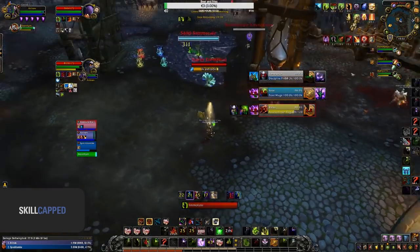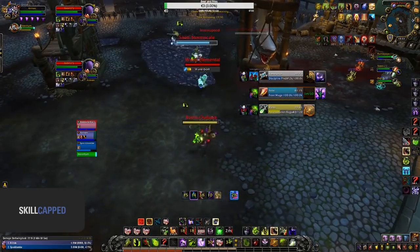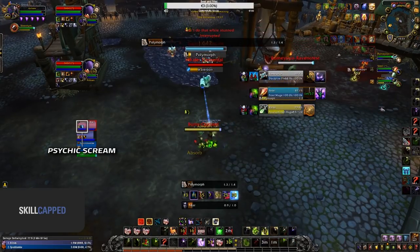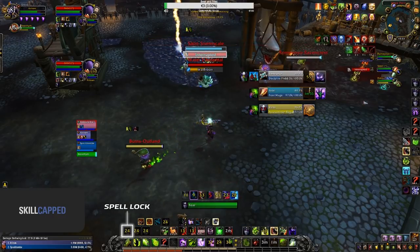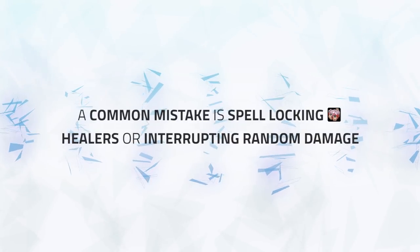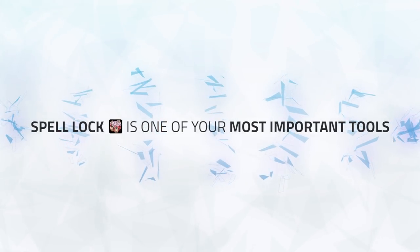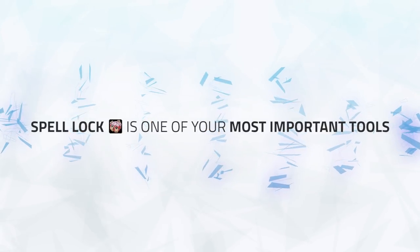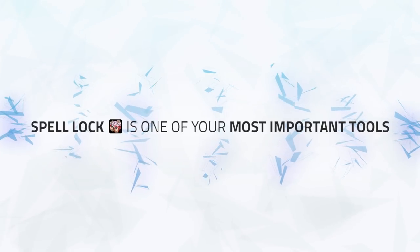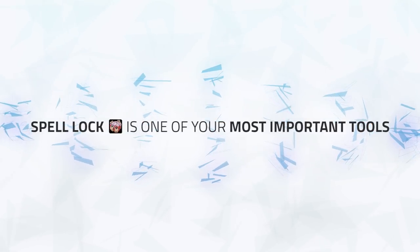Stopping important crowd control also plays a very important role in peeling for your team and staying alive. Take a look here — the RMP has had enough of Aratross's peels and decides to swap onto him with a Fear onto his Paladin, in which the Mage looks to cast a Polymorph. With the Paladin still inside a Fear, he has no way of line-of-sighting the Polymorph, so Aratross opts to use his Spell Lock so the Paladin is able to get back to the pillar and line-of-sight, enabling them to survive. A mistake you can often make is kicking healers or just stopping random damage — Spell Lock is one of your most important tools and you should think every time before you use it. There is no point stopping a Frostbolt when your whole team is full health, or locking enemy healers if you don't have pressure. Instead, look to interrupt important crowd control or damaging abilities that would help your team survive.